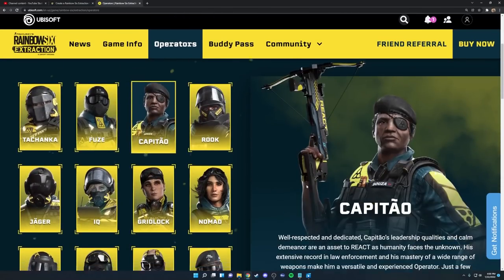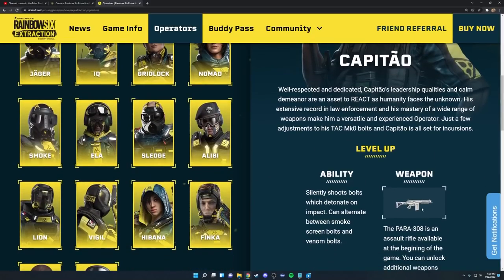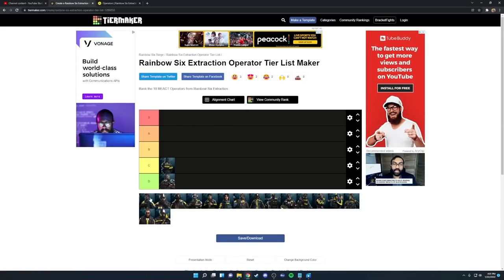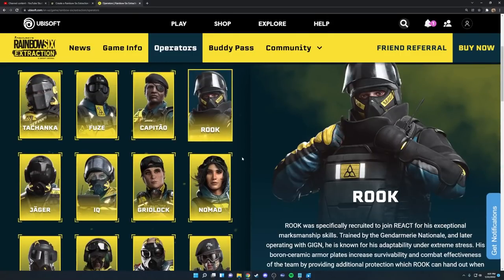Next up we have Capitao. His weapon is pretty good, not the best in the game by any means, but his ability is a crossbow with two smoke bolts and two venom bolts. The venom bolts are super weak and don't kill enemies really at all — enemies have to stand in the smoke for way too long. The smoke bolts are nice but you only get two, and smoke grenades are already available as an offhand gadget on any operator. So Capitao is not a very good operator and I'm placing him in C tier as well.